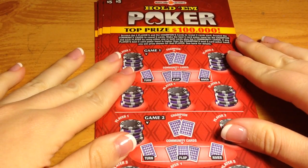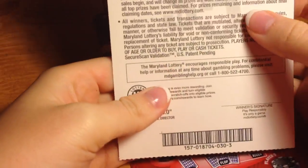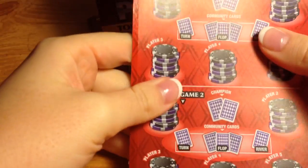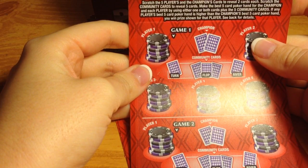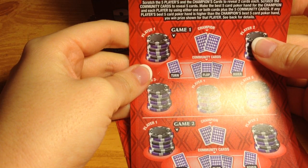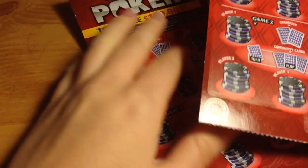Hey guys, today I have five of these $5 Hold'em Poker scratch tickets. The odds are 1 in 3.70, and I have numbers 30 through 34. There are two different games — scratch the five players and the champion's cards to reveal two cards each, scratch the community cards to reveal five cards, make the best five card poker hand for the champion and each player using either or both of their cards plus the five community cards. If any player's hand beats the champion's, you win the prize.